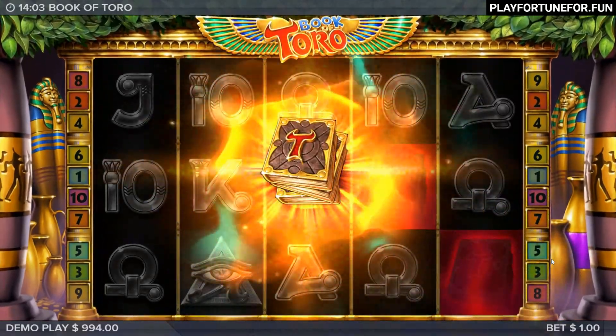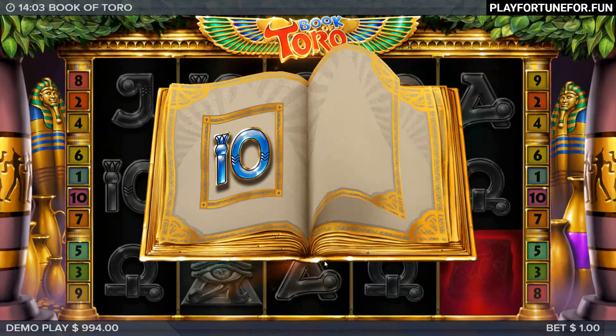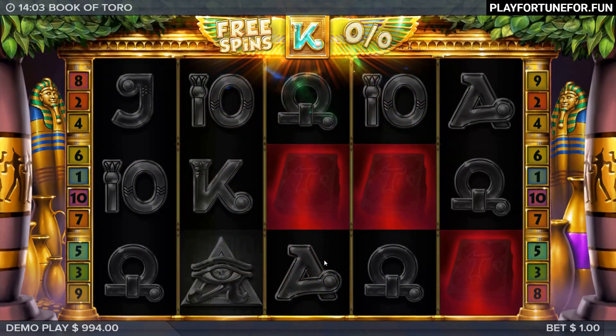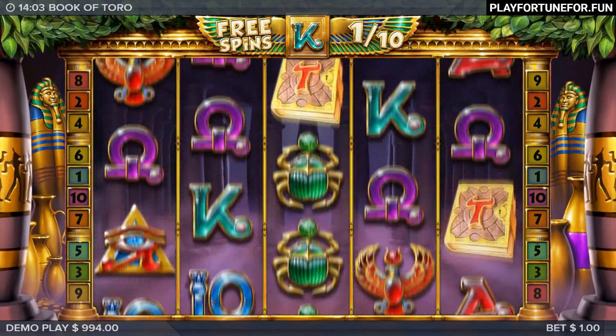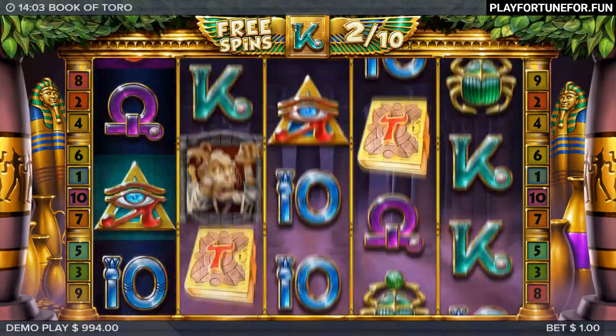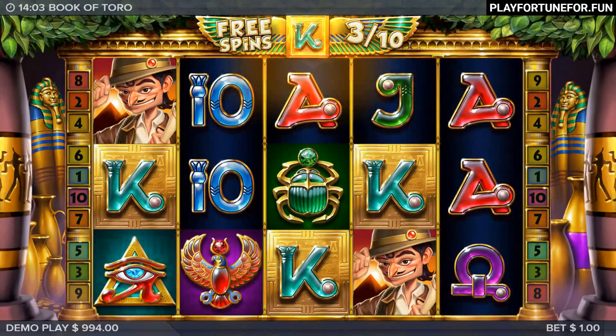As befits Book of Games, unlimited free spins with expanding symbols are the order of the day in the bonus round. The slot comes with a nice Oriental soundtrack that works very well in the long run, which is unusual for slots where you all too often get bored quickly. It acoustically sets the Egyptian theme where we play on a classic 5x3 set.